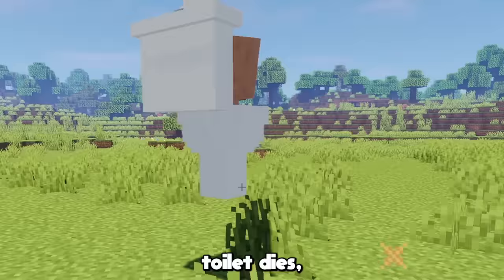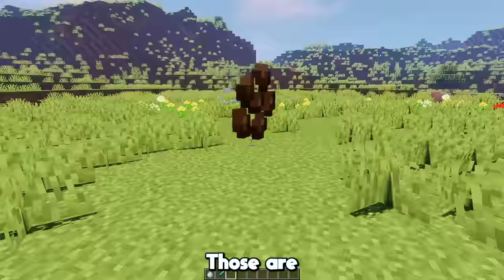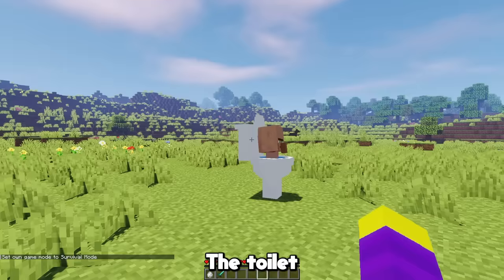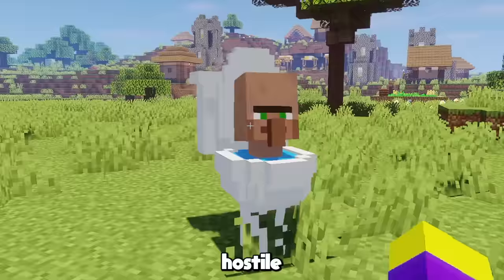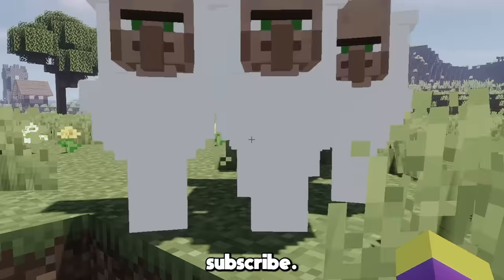In the actual series, when a toilet dies there's a flush animation, so I added that to this toilet as well. Oh yeah, he also drops cocoa beans when he dies — those are definitely cocoa beans. The Skibidi Toilet is also hostile towards players, because a player is technically a cameraman. This is what happens when you don't subscribe — you get chased by toilets. Overall, I think the Skibidi Toilet turned out pretty good, so I'm going to give it a 7 out of 10.